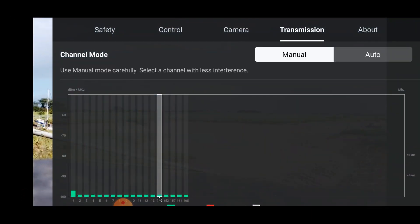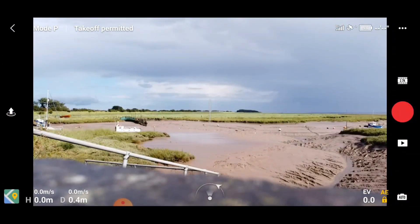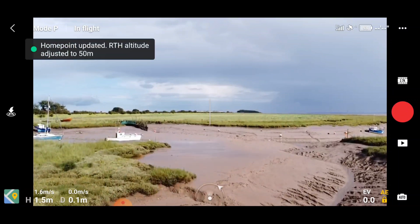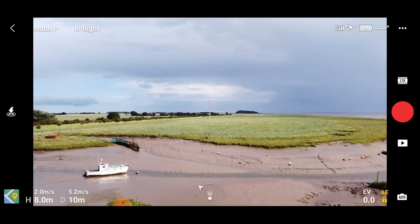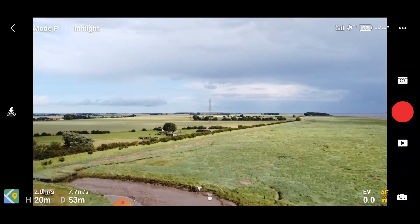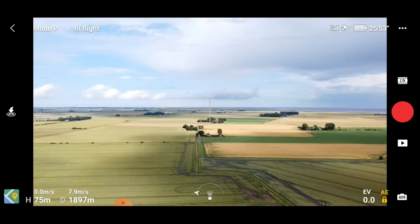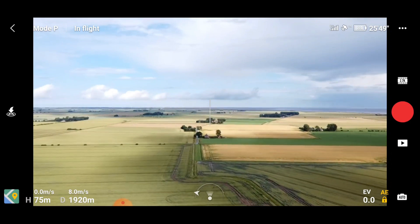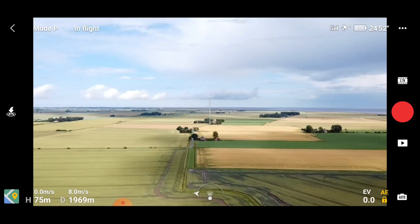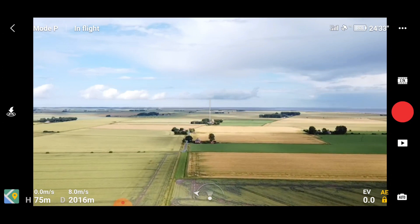So we're going to switch to manual — I'm going to switch to channel number two. There we go, let that reconnect but take off. The home point has been updated, please check it on the map. Right, so straight up and get the height. Should be coming up to that 2,000 meters shortly. 84% battery, weak signal just on antennas — just a warning — we do have a full RC bar in the top right-hand corner, 84 battery, 83, 16 satellites.